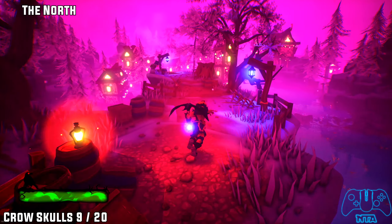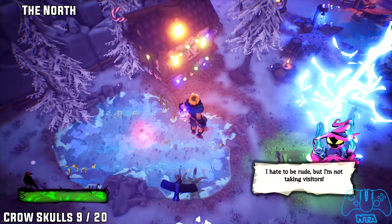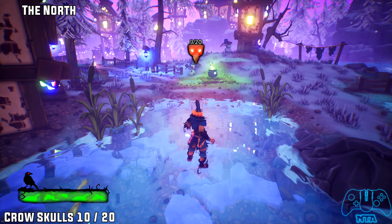Now once you go across the magical bridge, you will find your boss that attacked you briefly. Next to the checkpoint on the icy lake, grab the skull and then carry on.